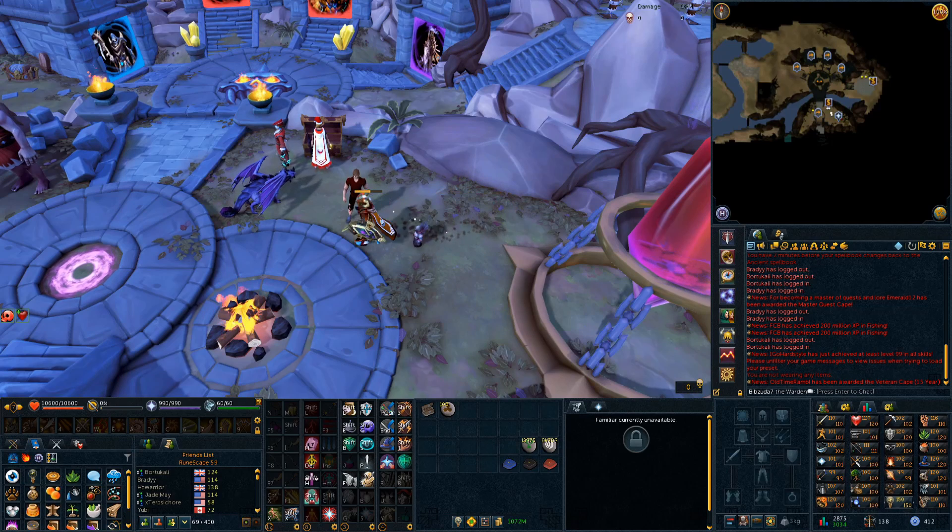Hey guys, what is up? It is Bibzuda7 here again and welcome to another RuneScape 3 vlog here today. In this video I'm going to be talking about this week's update and patch notes. We have another ninja strike this week, number 11 here, and it is for the Lunar Spellbook, as we knew coming into this week.